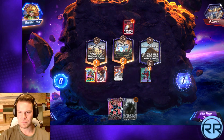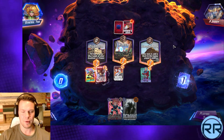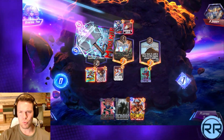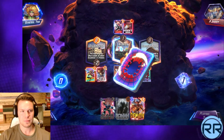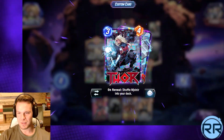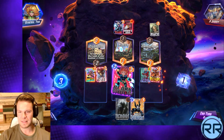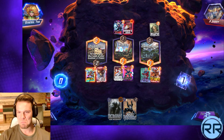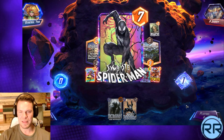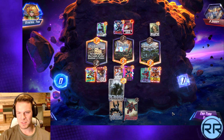Oh heck yeah, hit the Ronin! I could have milked the Hood - I could have played the Demon in mid but I didn't think of that. Oh, is that a Noel version of Thor custom card? That's actually sick. Let's see - we can definitely get past them over in mid. Symbiote Spider-Man, speaking of which, let's just throw this.